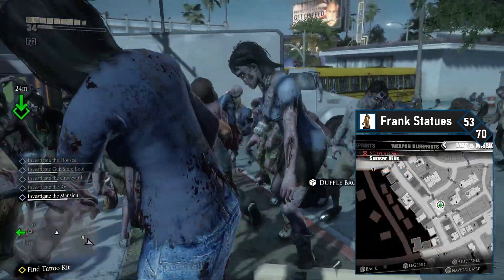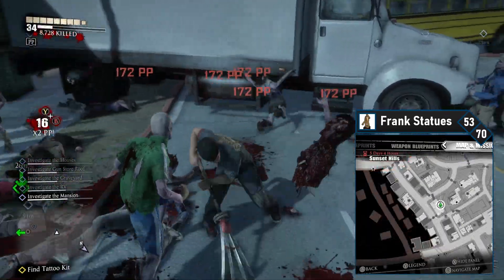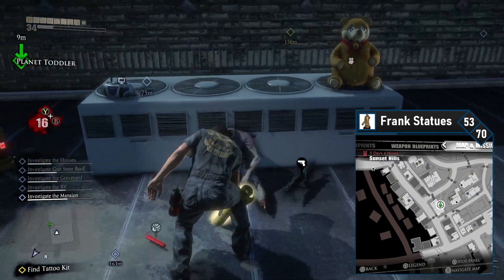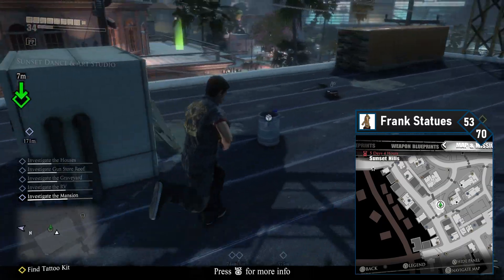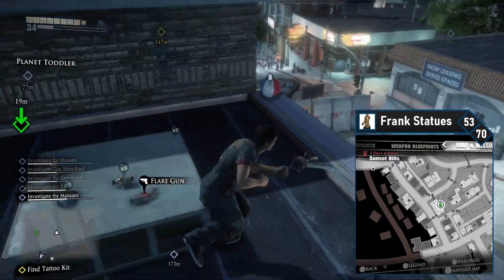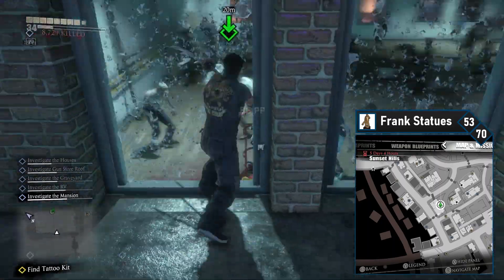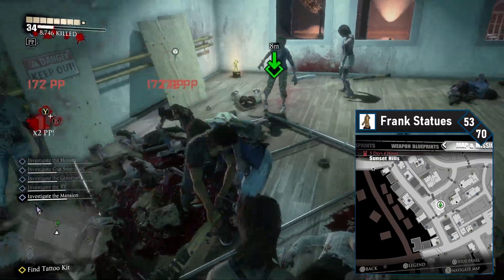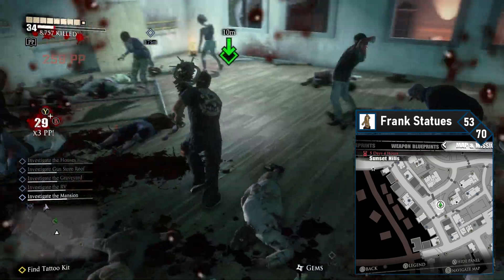Frank 53 is another tricky one. Head to the toy store south of number 52. Instead of going inside, head to the box truck nearby, climb the truck, and get onto the roof. Head across but turn to your right and drop down to the balcony below you. The Frank statue is in this party room — clear the room of zombies and work your way to the Frank statue at the back left corner. Snag it when it's safe to do so.